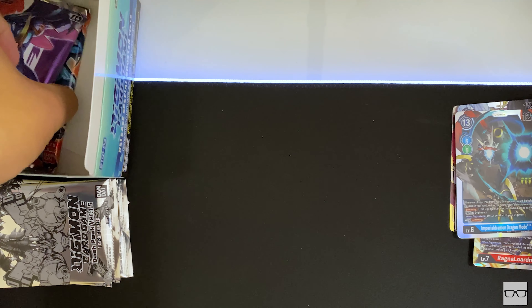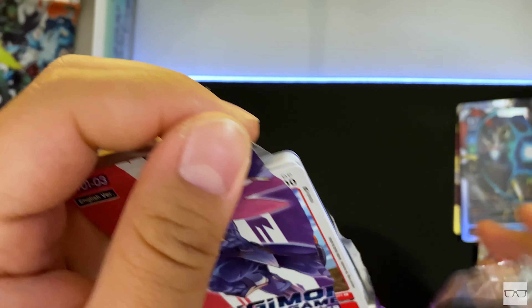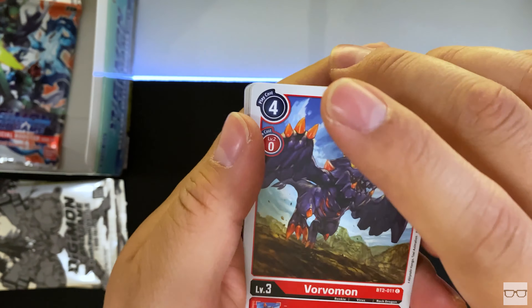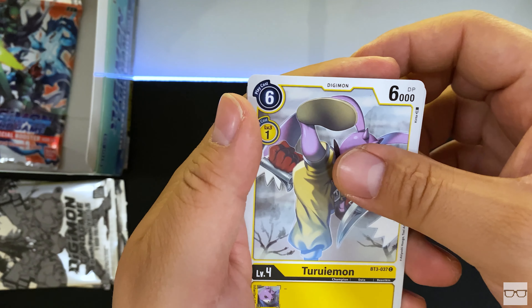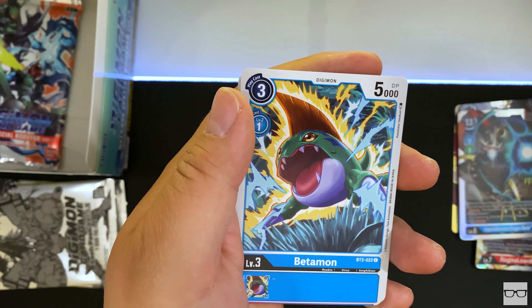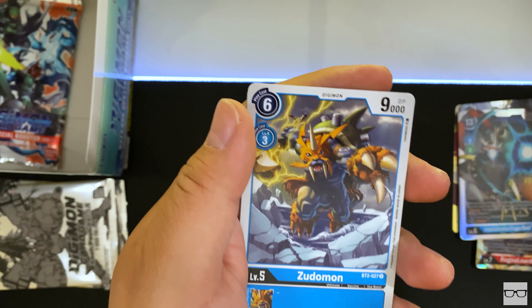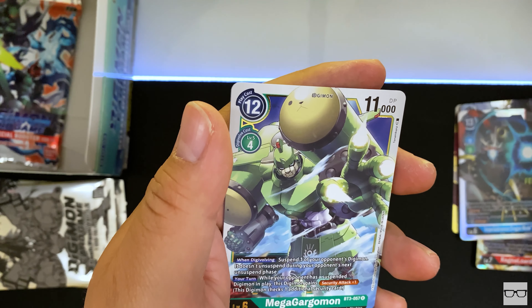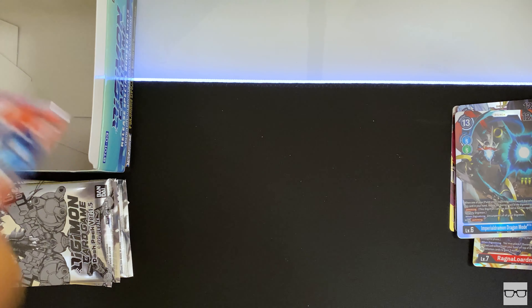Now we are on to the last two packs. Can we get something else good? Last pack — Blossomon, Rurumon, Mega Seadramon, Death Parade Blaster, Gazimon, Betamon, Birdramon, Minamon, Zutamon, Silphymon, and Amigo Gargomon. Here comes the very last pack of the main box.